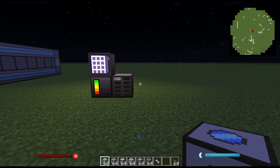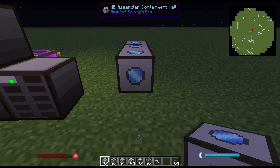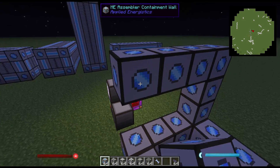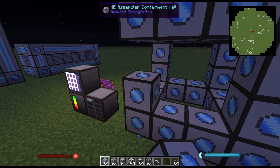So what are the exact requirements in making a MAC processor? First, all corner pieces must be the assembler containment walls. If we put together the corner here, we can see that every corner side of the processor is a containment wall.